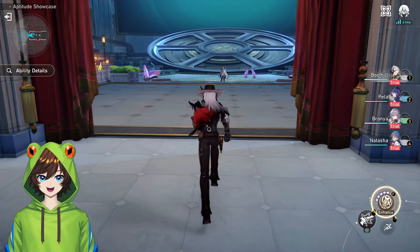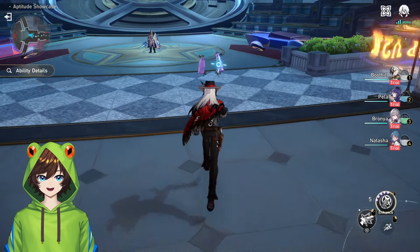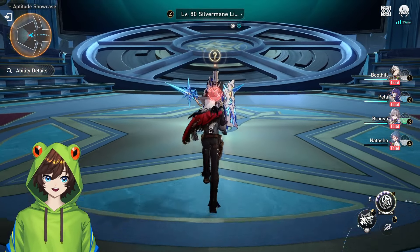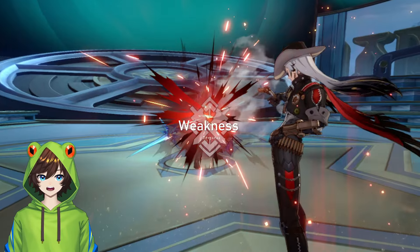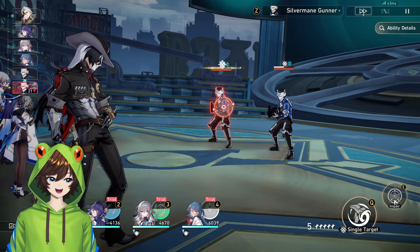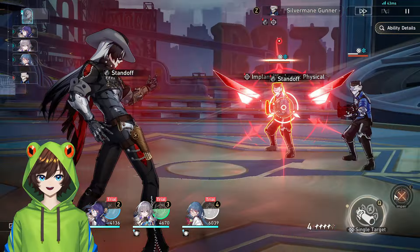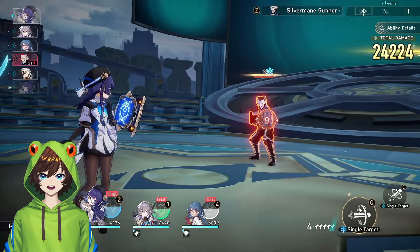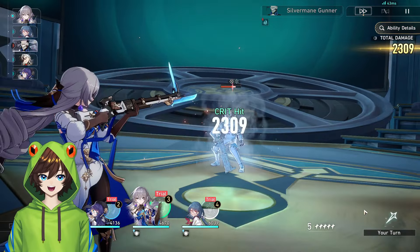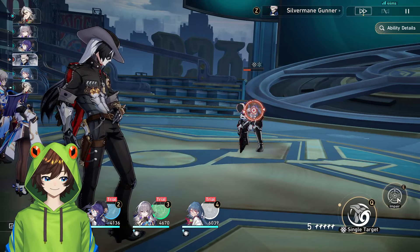Oh yes! In-game, Boothill delivers lines like 'Freeze, partner!' and 'You've gone too far!' He doesn't look like an outlaw. Boom! This is gonna be a lot of fun — look at him! We're gonna impair. Let's see what this does. Let's duel! Oh! Yo, that was awesome. Yo, Boothill, that was sick.